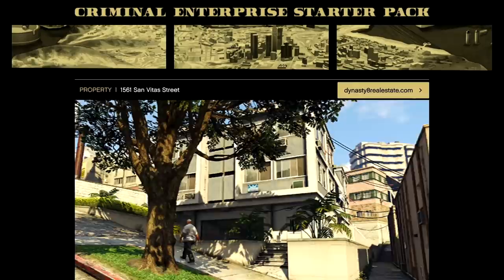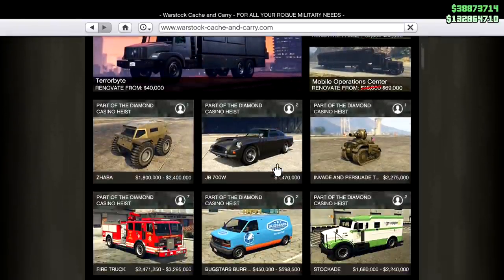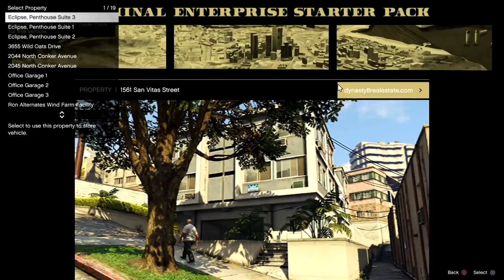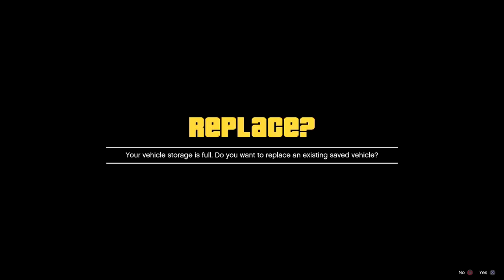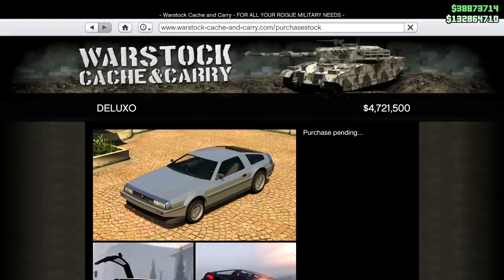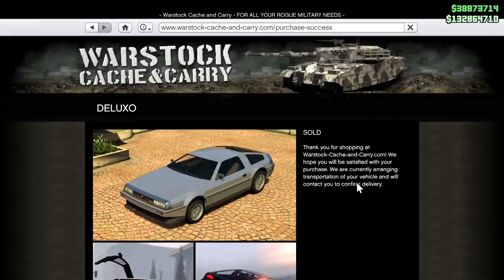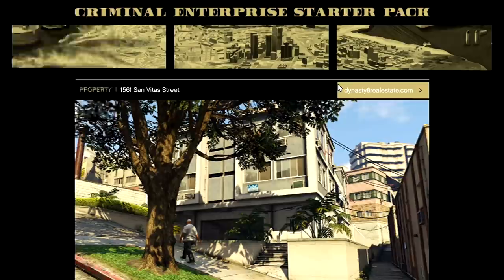Now I'm going to show you how to buy deluxos and what to do with them. Deluxos are 4.7 million, which is why I said you need around 5 million in the bank to get at least one when you have frozen money — and if you have the price for one, you have the price for all of them. As you can see, no money is taken out. I'm going to buy about eight deluxos and put them all in the garage over at Eclipse Tower.